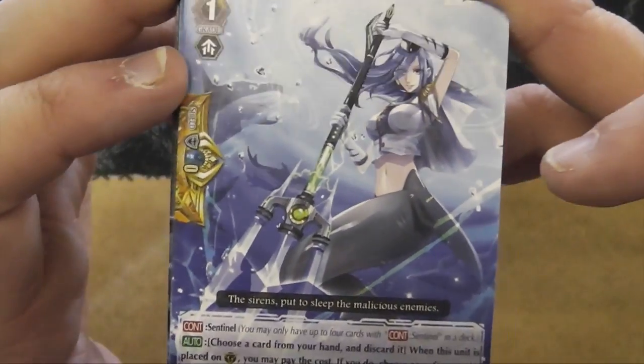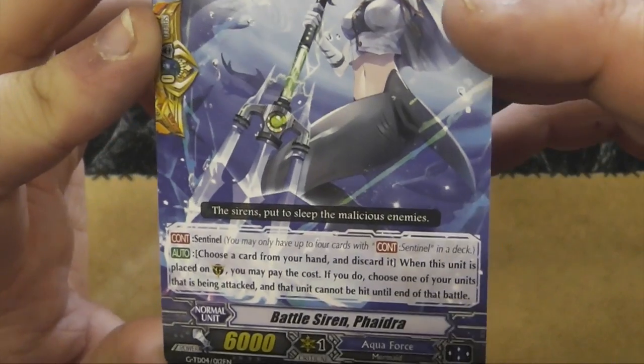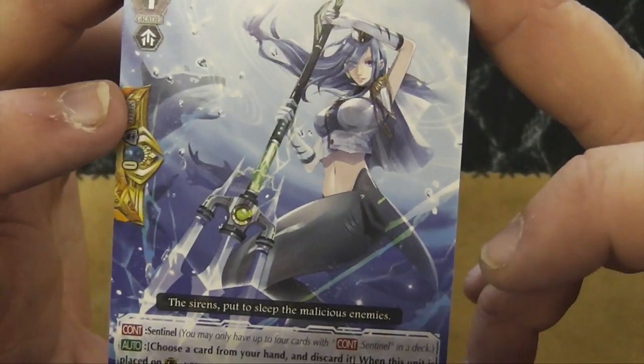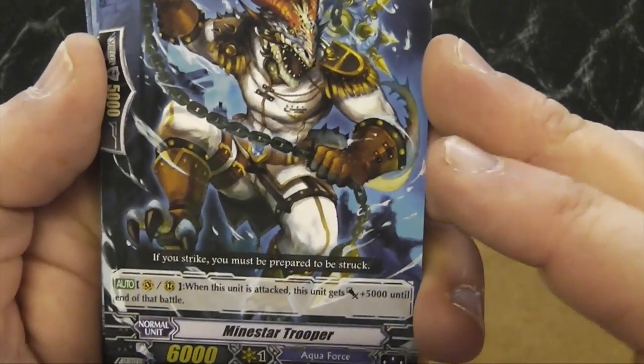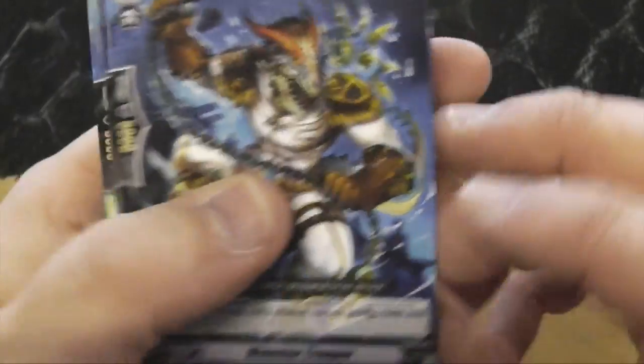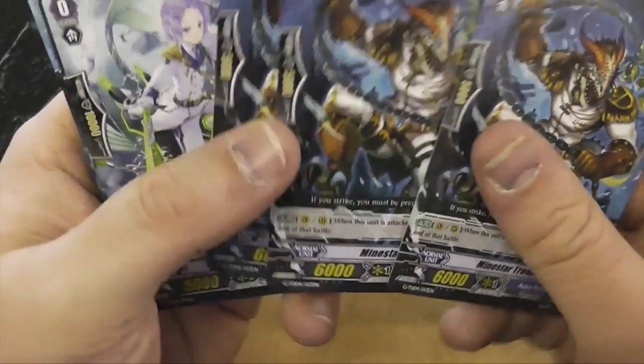There's the new perfect guard, which is looking amazing. Battle Siren Fidler — I think I'm saying that right, maybe. Mine Star Trooper: when this unit is attacked, this unit gains plus five thousand. It's the defender unit.